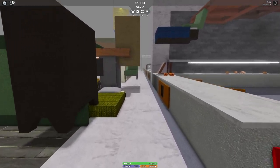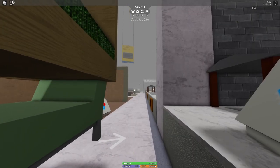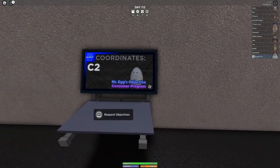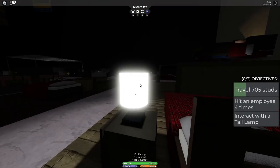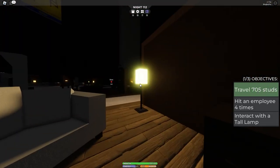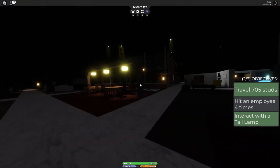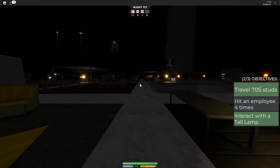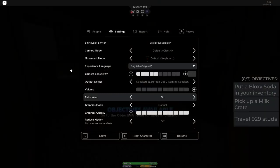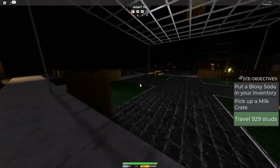I joined the game 3008, which seems to be an infinite Ikea-type center with furniture and rooms. At night you have to survive from the employees. For the hunt, you need to access a computer on one of the massive pillars during the day to get three objectives to complete during the next night. My objectives were: travel 705 studs, interact with a tall lamp, and hit an employee four times. However, I ran around the whole night and could not find a single employee. So I waited until day, accessed the computer again, waited until night and got more objectives including ones I couldn't complete. We're going to come back to this game later.